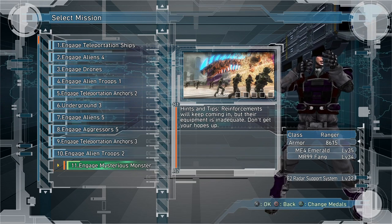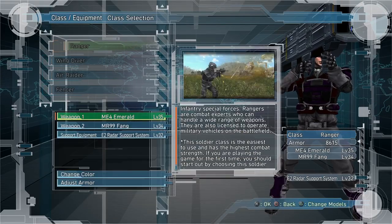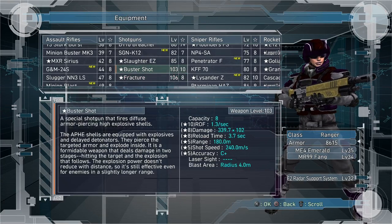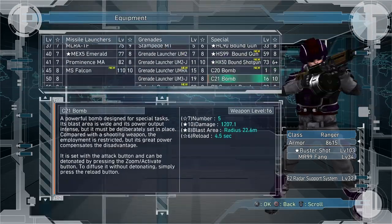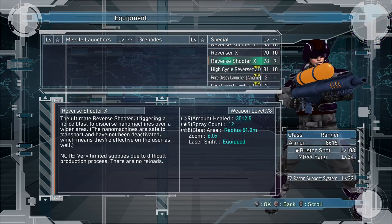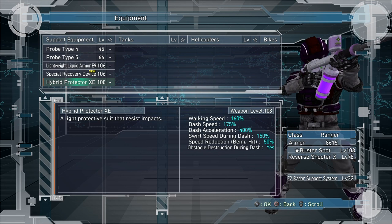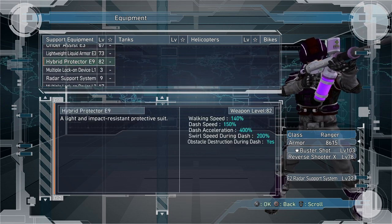As far as weapons I recommend for mission 11 — for Ranger, I'd recommend the Buster Shotgun from DLC pack 1, because the DPS is unmatched. It's very good, quick reload, very high damage. For your second weapon, take a healing bomb — the Reverse Shooter X — to help the team with healing or revives. And I'd take the level 108 dashing item to collect items, or a lower-level sprinting item if you don't have that yet.